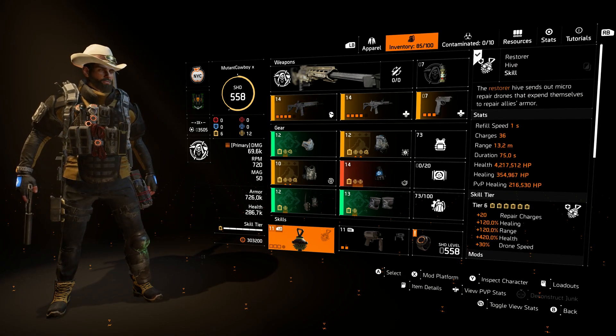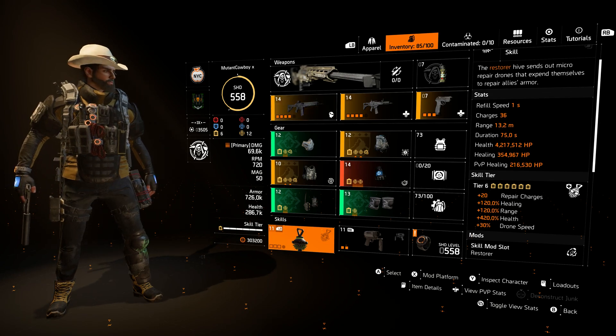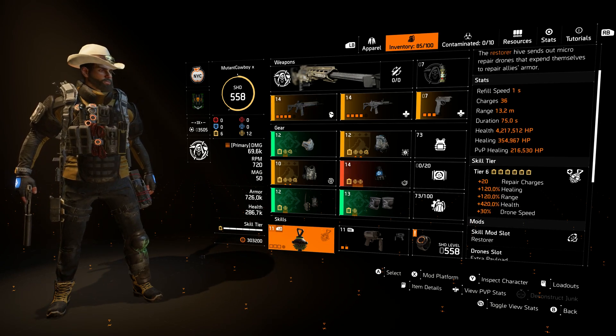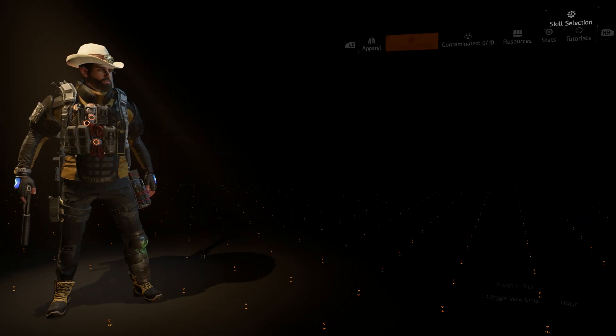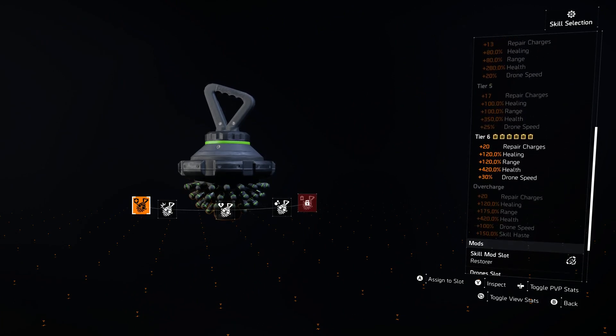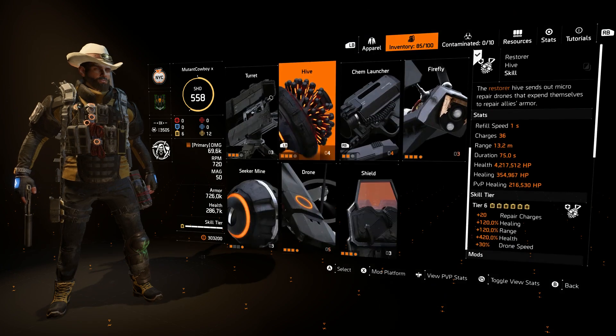On my restore hive, I am healing for 350,000 and my refill speed is only one second. This one-second refill speed is very important — it basically allows me to ration my healing skills appropriately so that I don't have to actually waste skills. If I did not have a high skill haste, I would end up running out of hive charges and running out of chem launcher charges, and basically we would just wipe. I need to have high skill haste and this overcharge so that I can refresh my hive fast enough to not run out of chem launcher charges.